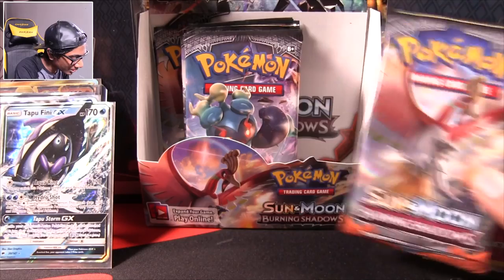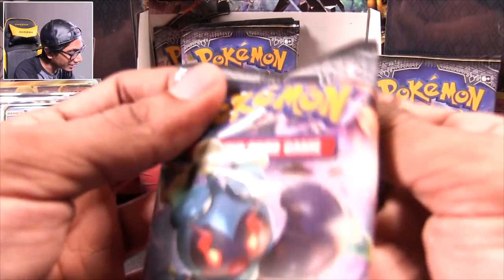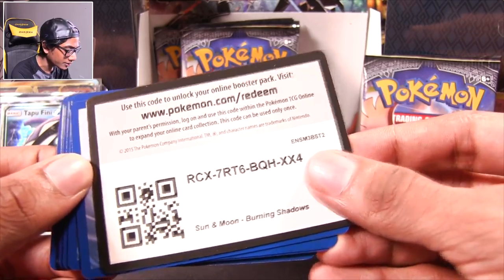Now that we have the Tapus, the big thing to go for is just Necrozma. I'm going for the Marshadow pack — let's see if we can get a Necrozma, and then we can start going for a Trainer card, because we've got like one of everything else.